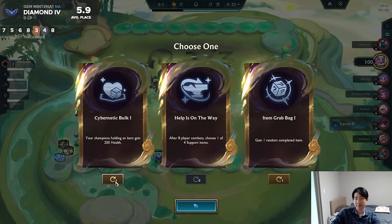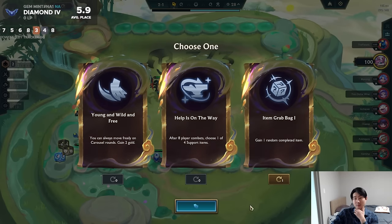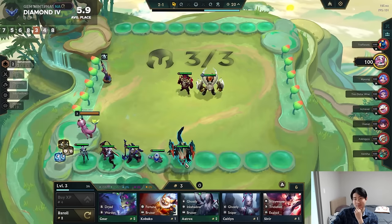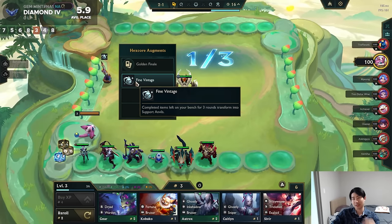Help is on the way. Young, wild, and free — that one doesn't look too bad actually. Bind Vintage? Wait, hold up. Complete items left on your bench for 3 rounds.